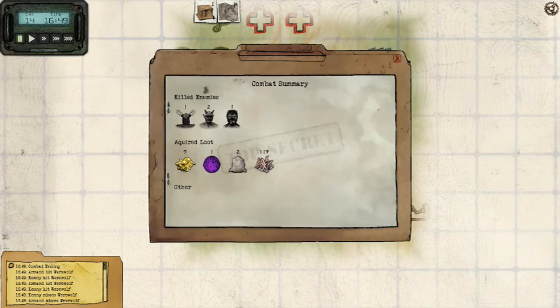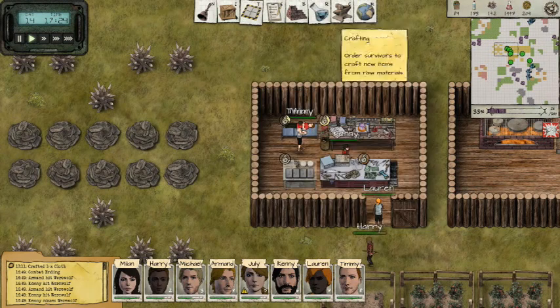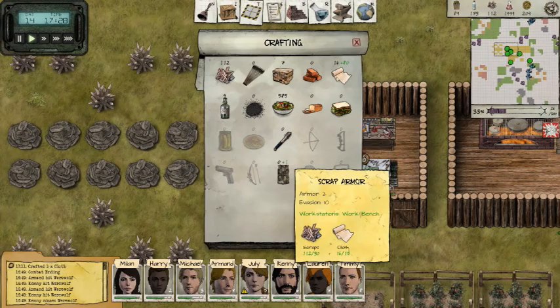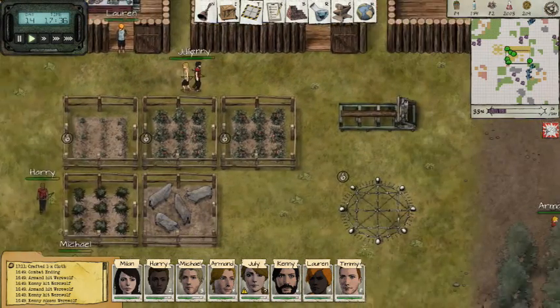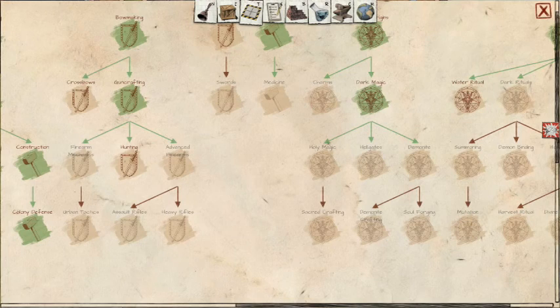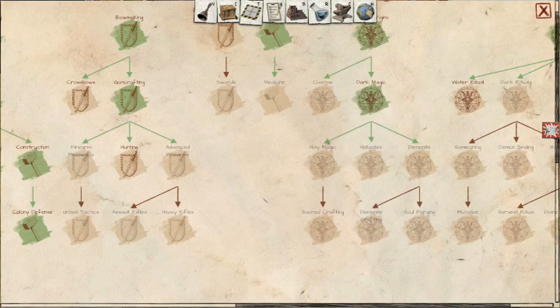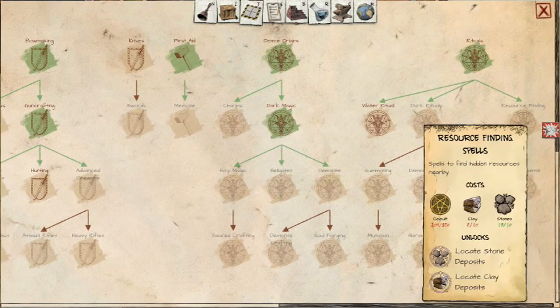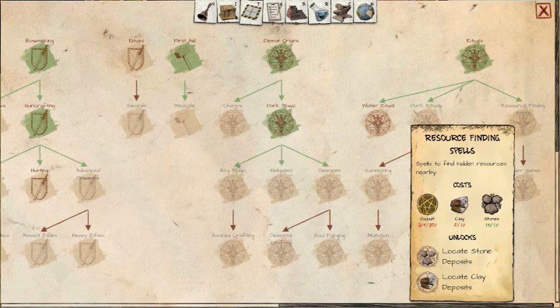We got some leather, some scraps, some demonite, and some sulfur. We need some armor — and now we can have it. We can create two armors — that's what I'm talking about, people. That's what we want to get next, we're just lacking the research. We also want to get this, but we've got plenty of stuff on the map so we don't have to get it immediately.